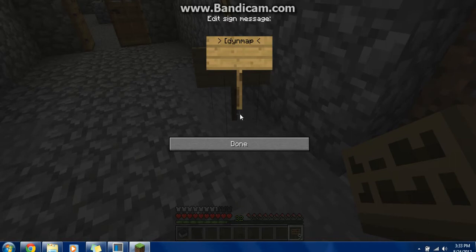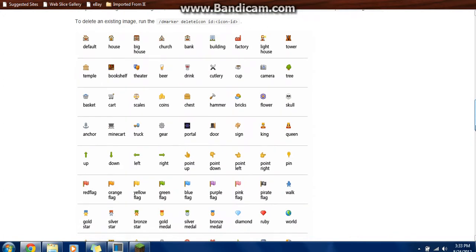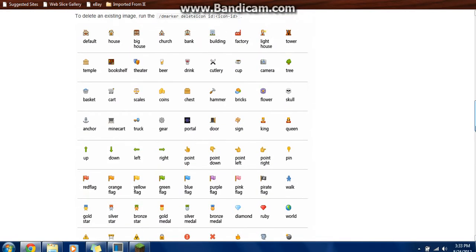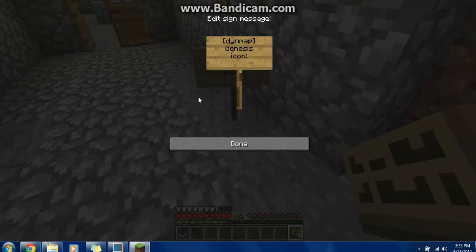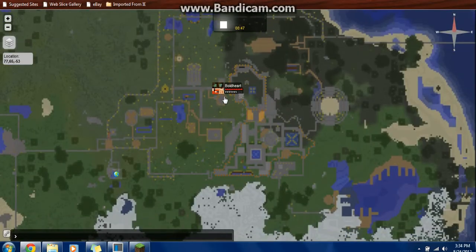Again, I'm going to type [dynemap]. Genesis. It doesn't really matter which line you put the icon on, as long as you've got that colon. We're going to check here for what we want — big house, house, default. I'm going to use the temple. And that should do it. There we go. And again, on the Dynemap, you will see it there — Genesis.